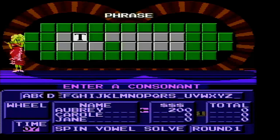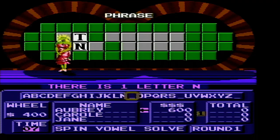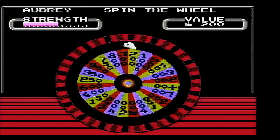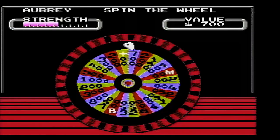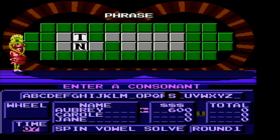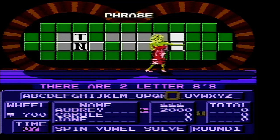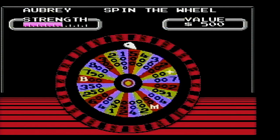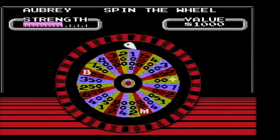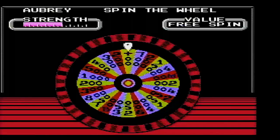$400. Let's pick an N. $700. S please. Two S's — we're at $2,000. Time to go again. And we're on the free spin.